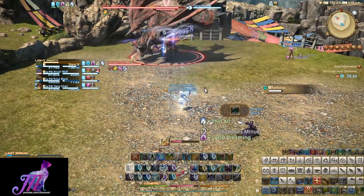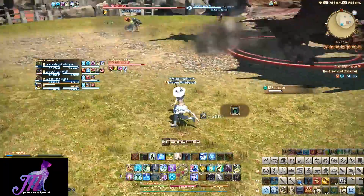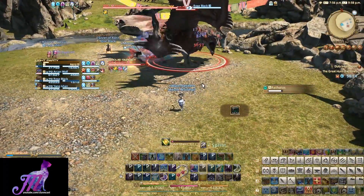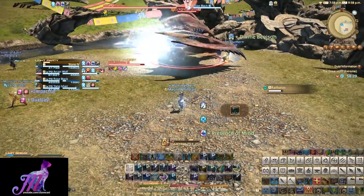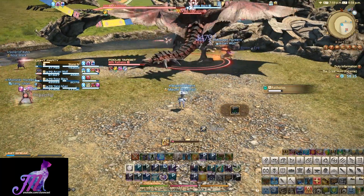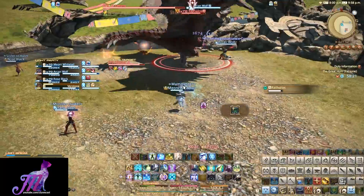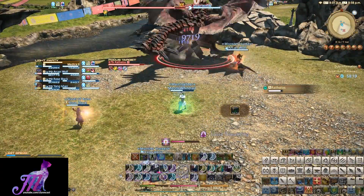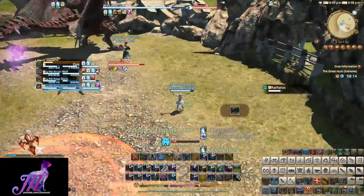If you are bringing a healer, it is very important — I would say mandatory — to bring Esuna as one of your chosen role actions. The reason for this is there is a plethora of debuffs throughout the fight where you cannot actually heal, and you will need to remove these as fast as possible. This also goes for any jobs that can actively remove DoTs from either themselves or others, as it gets to the point in the last stage where every debuff removal counts.